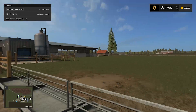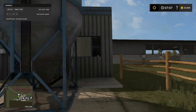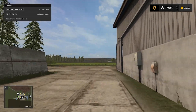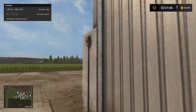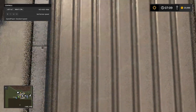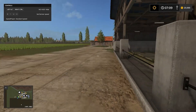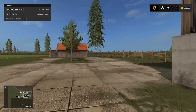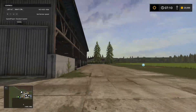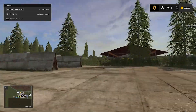This is the cow farm. It's a nice farm, very similar to the cow farm used in Goldcrest Valley, maybe with a little bit of difference. We can't open these doors, and if you want to feed the cows we have to unload stuff here. This is the pasture area, and that's pretty much all we have here.